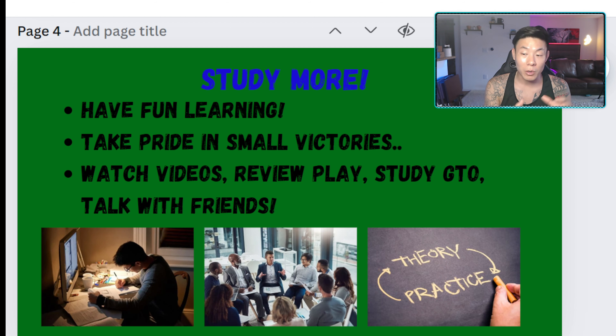Number three: study more. Downswings can make us want to play even more to get out quicker, but even pros rarely play their A-game during downswings. There are a lot of spots we miss that we can learn from if we just sit back and analyze what we could have done better. I always suggest focusing more on maintaining good studying habits, reviewing hands, and analyzing other people's play. If you keep playing through a downswing without improving, players will be able to exploit you over and over, whereas studying can help you counter opponents and potentially turn things into an upswing.